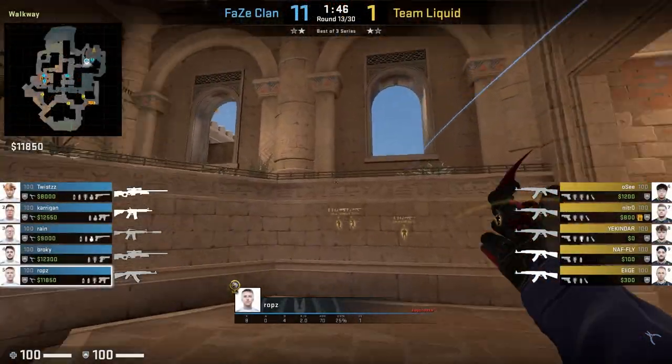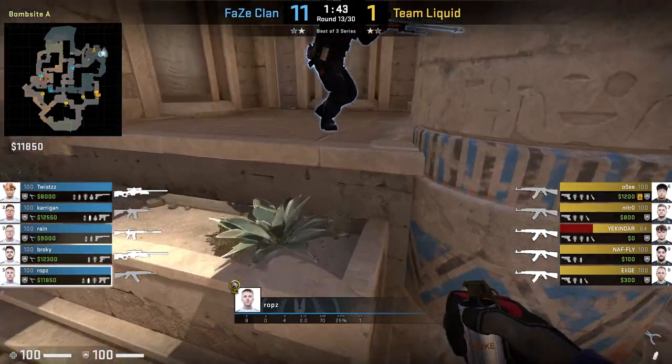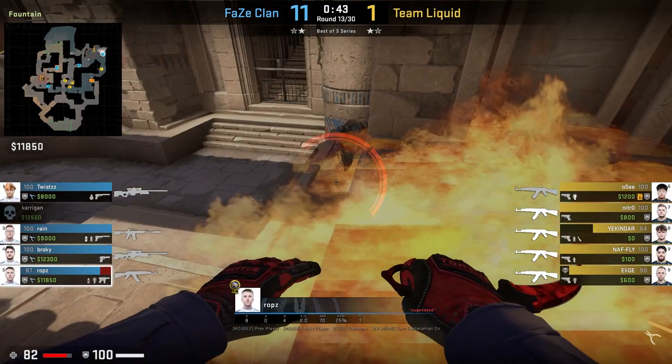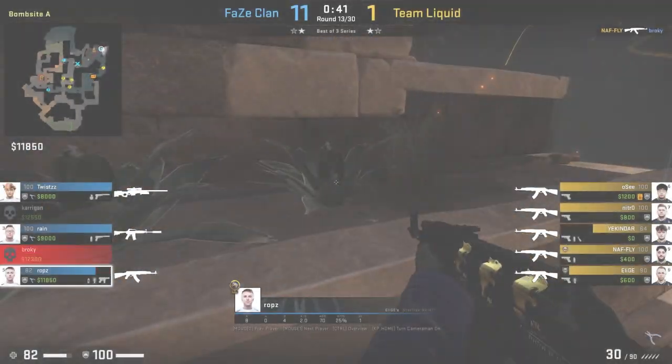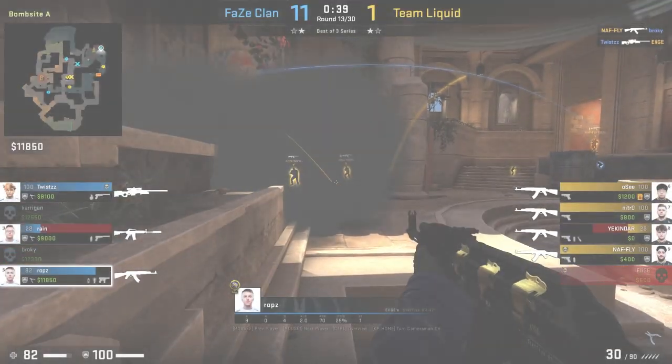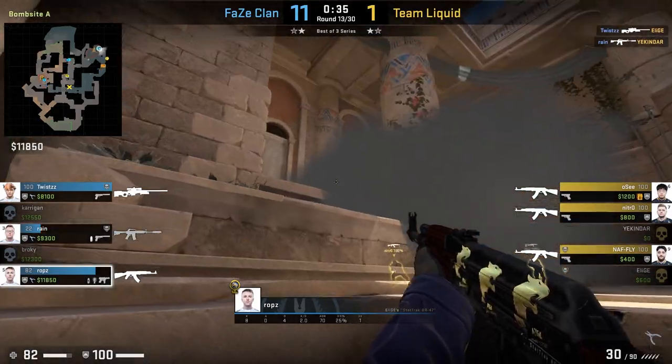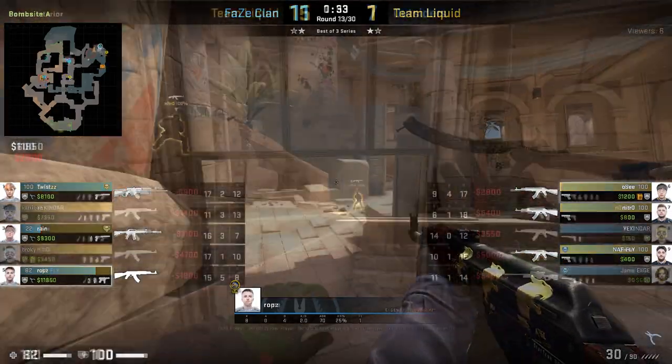The last one-way I'll show here is from ROPS. After doing a pre-nade for T-Stairs, he just stands behind this pillar on plat and aims at this area on the ground. Once he gets mollied on plat, he throws the smoke down and drops into the pit on site, getting a one-way on the bottom right corner of the smoke. Unfortunately he doesn't get any frags from this position, but I still think it is a very solid smoke to pull out every now and again.